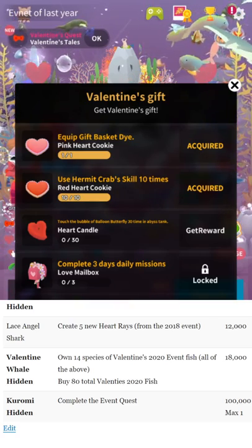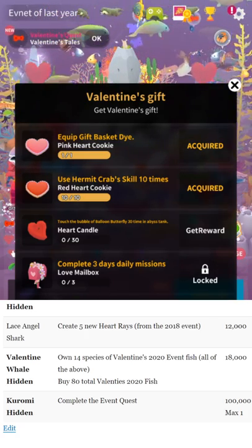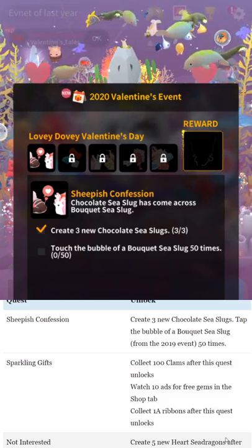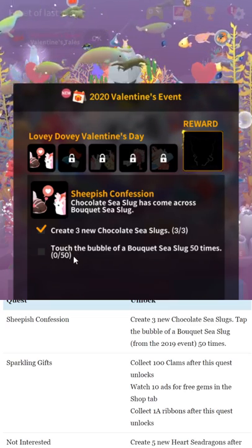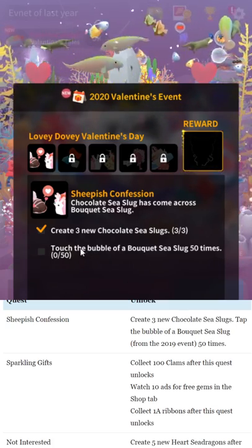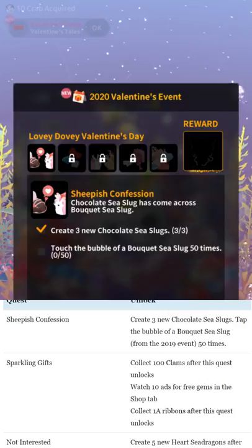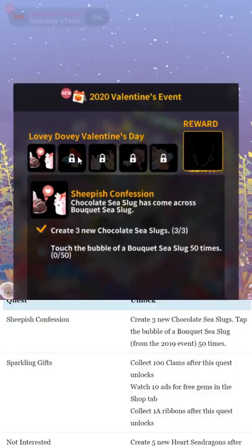That's how almost everything works in the expand quest and regular quest — do these one by one. Always note: don't make expensive fish unless you're actually ready to unlock the requirement. Most of the time it's not a big deal, but the three-fish requirements are expensive. For the first event quest step to get the Hello Kitty character, make three chocolate sea slugs, then tap the bubble of bouquet sea slug — from a prior event — 50 times. Those are just the little bubbles that appear over fish heads. Best way: store all other fish and put out three to four of the same fish so you can tap bubbles faster.